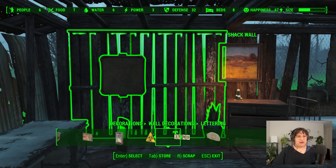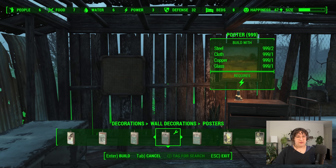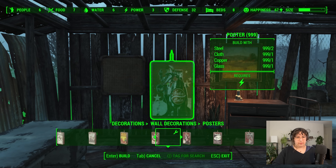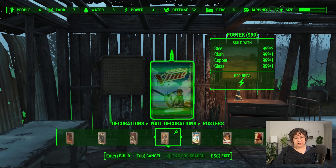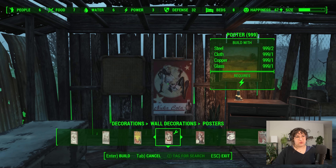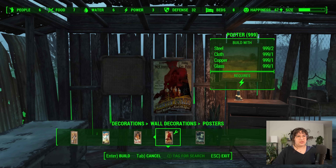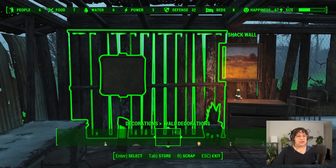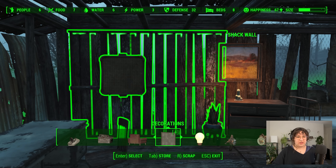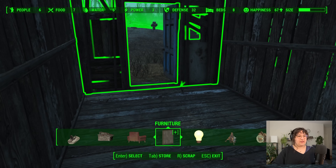I think I just got access to the Vault-Tec posters — actually, let me scroll and see. Yeah, these just look like the normal posters. Maybe that's in Vault decorations? No, maybe I don't have those posters. Never mind — we'll have to wait for the next build for that.